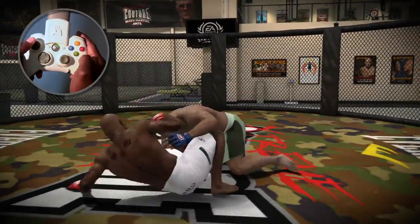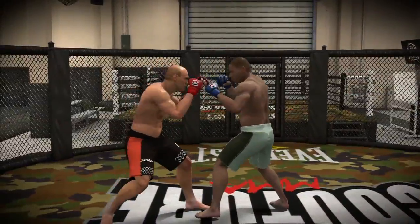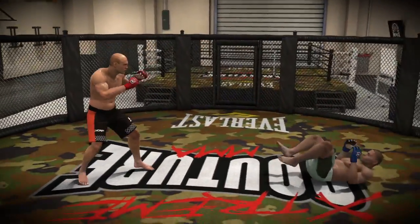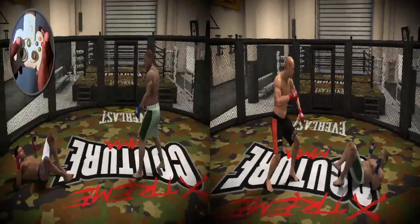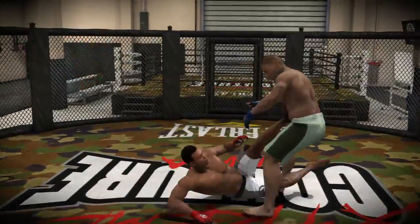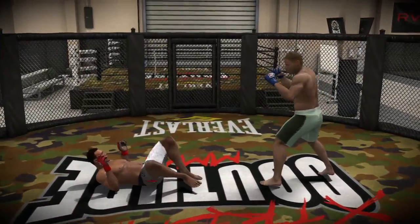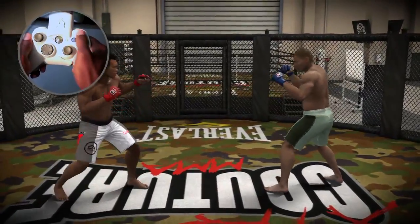Holding up on the left stick and pressing Y will allow you to bypass posturing up and stand straight up. If you would like to flop to open guard, you can do so by dashing away from your opponent and pressing B. From open guard, you can use the left stick to move towards your opponent, perform a scissor takedown by pressing A, and block or parry your opponent's strikes by holding the right trigger and flicking the right stick. Press Y to stand up.